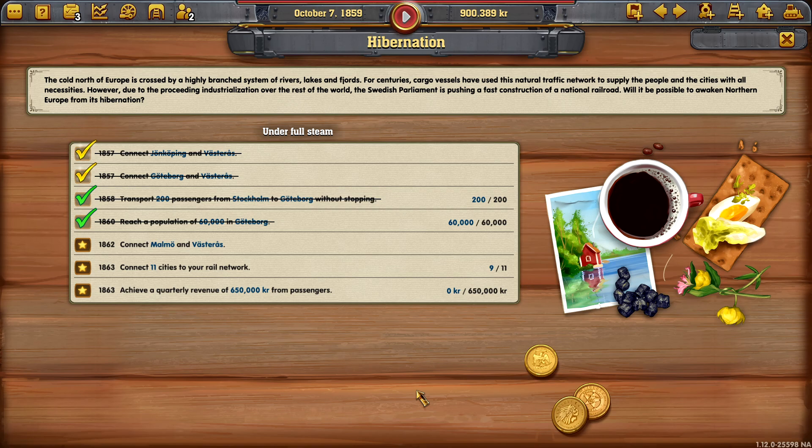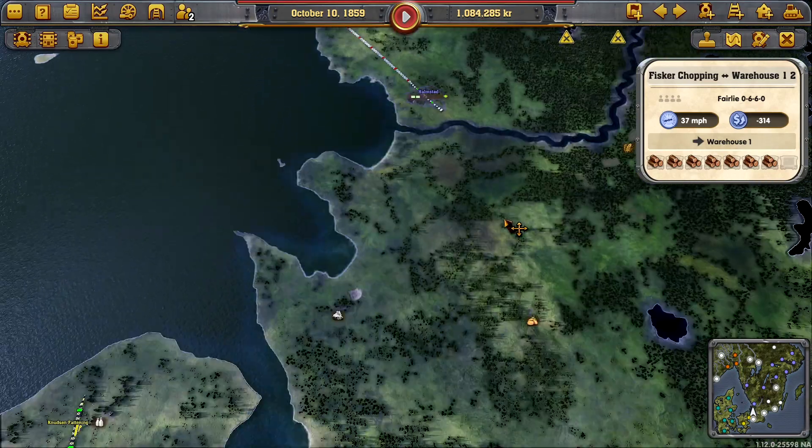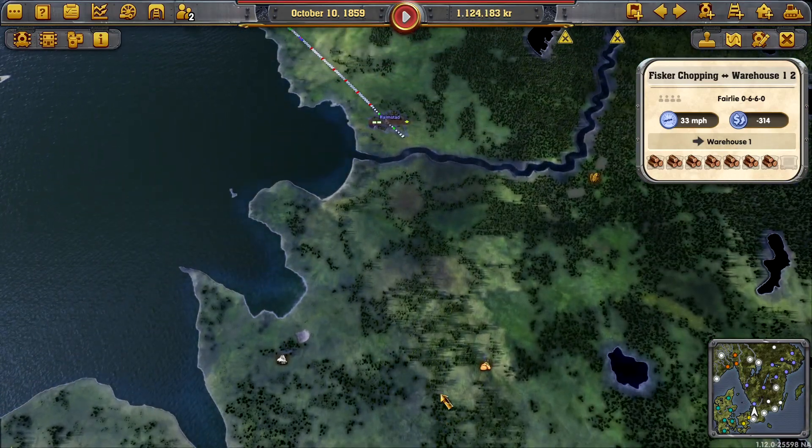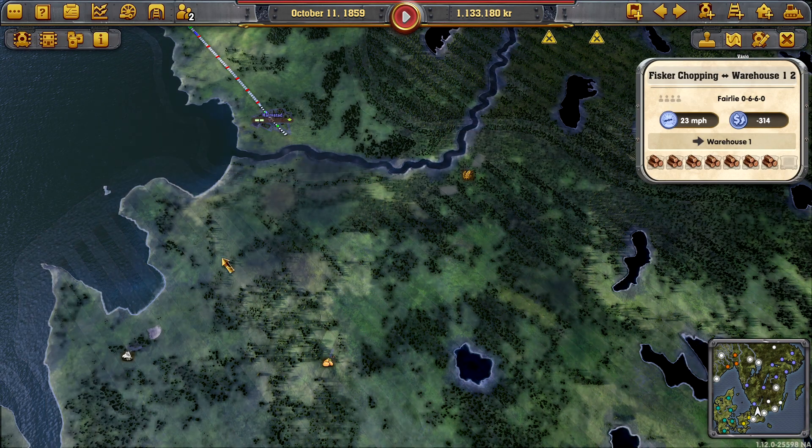We were looking at Malmo — that's lovely. Connect Malmo and Vasteras. Connect 11 cities to your rail network — well when we connect Malmo that would be 10, and I'm guessing somewhere down there as well. And achieve a quarterly revenue of 650,000 from passengers. That seems like a bit of a breather considering what we have been doing, although that is going to be a monstrous line — and no doubt we have to buy it for 1.4 million.